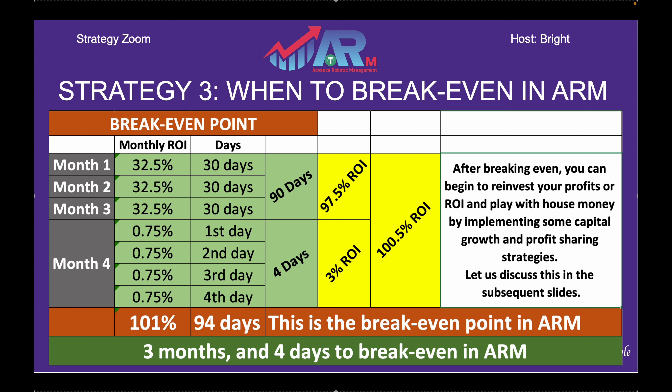After 90 days you need an extra four more days — this is entering your fourth month. Every 30 days the rotational ROI will recalculate, reset, and start again, so you earn an extra 3% at 0.75% per day. If you add those first four days of your fourth month to your last 90 days, that gives you about 100.5% ROI. So at 94 days you have already broken even in ARM.